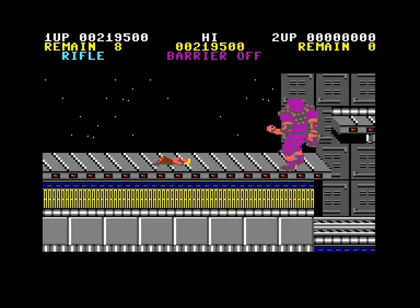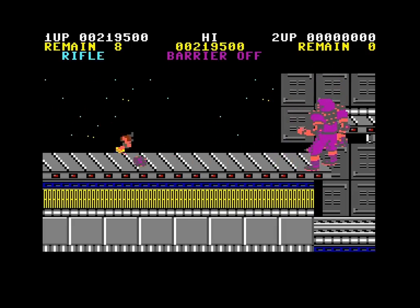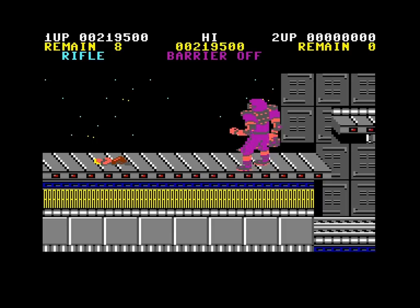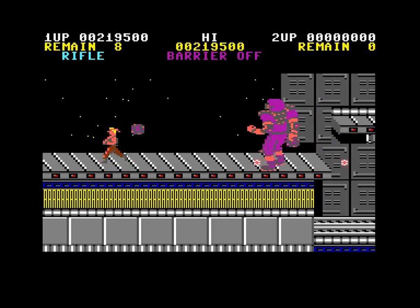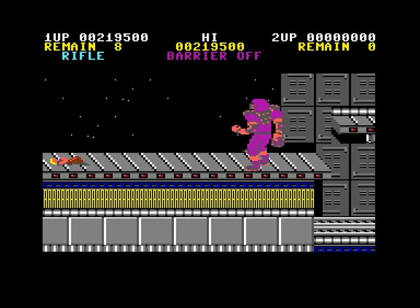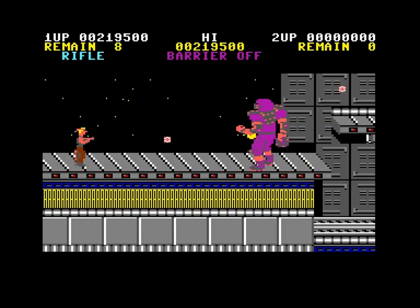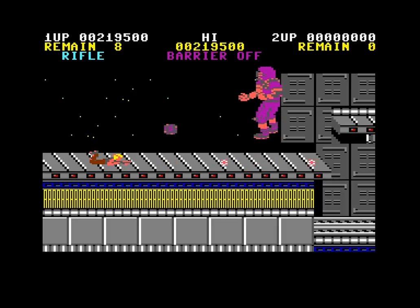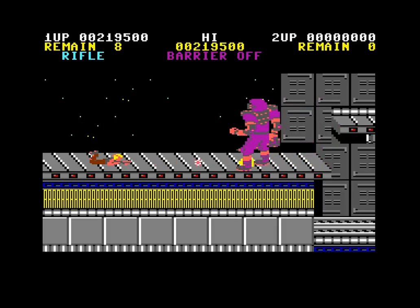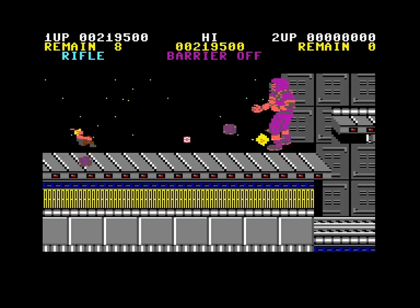Oh hey, this boss was so good that we reused it twice — that's what we did in the original Contra, right? I'll show you a deflate gate. I will kill this character very slowly by shooting its shoes. You're gonna be barefoot for the rest of your life!